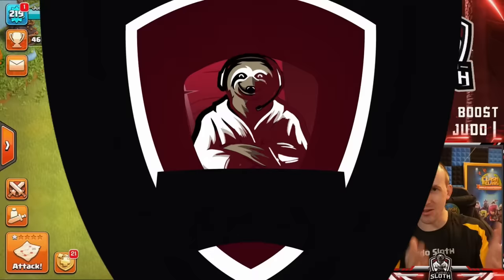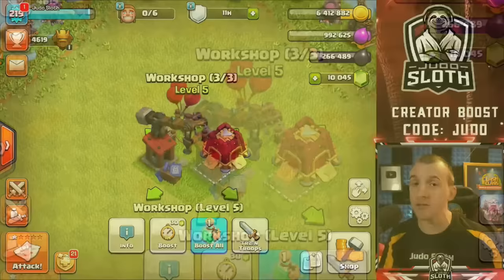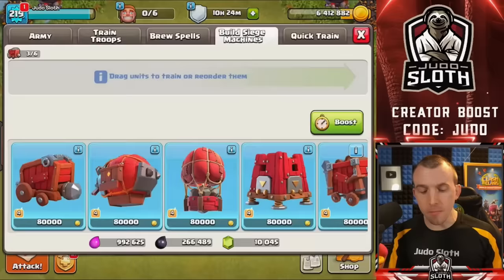Welcome back to the channel. I'm your host Judo Sloth. I will have video chapters so you can easily skip ahead throughout this guide or review any section you wish. The first thing you need to know about siege machines is you unlock them at Town Hall 12 by building the Workshop. You can get access to siege machines as low as Town Hall 10, but I will get to this.